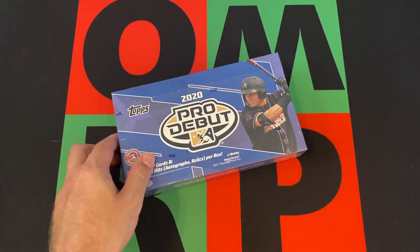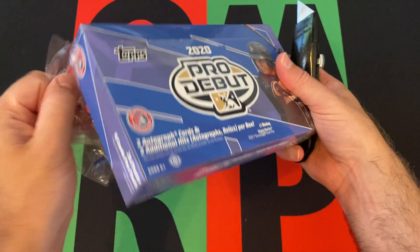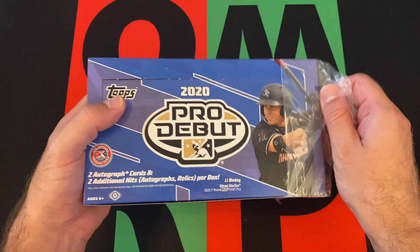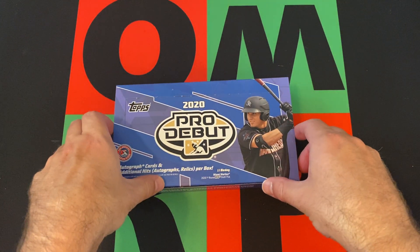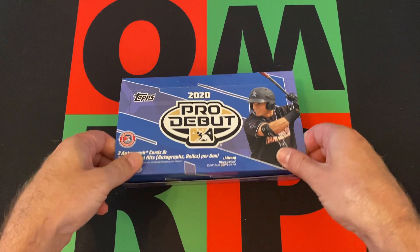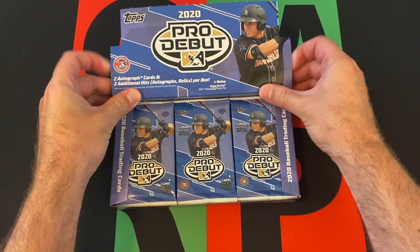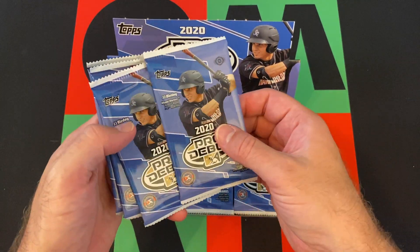We're going to dive into this. Some of the guys we're looking for are Julio, Adley Ruschman, Bobby Witt, Wander Franco — however he pronounces it — and JJ Bleday is on the cover here, so I guess we'll be looking for him too. There's probably other guys; I kind of briefly looked at the checklist.